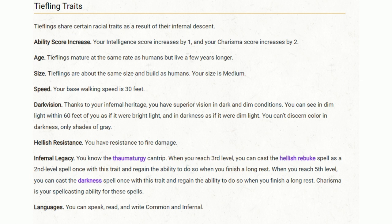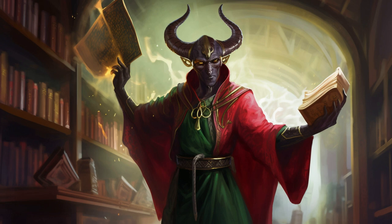Tieflings possess Dark Vision, a testament to their infernal ancestry that allows them to see in dim light as if it were bright, and total darkness as if it were merely dim light. Their infernal heritage isn't just for show — Tieflings are innately resistant to fire damage, a useful perk in any heated situation. They also inherit a unique Infernal Legacy that provides innate spellcasting: the Thaumaturgy cantrip, and as they grow in power, spells like Hellish Rebuke and Darkness. They also speak, read, and write both Common and Infernal languages. There are several Tiefling variants — for instance, while the Asmodeus Tiefling sticks with traditional traits, a Glasya Tiefling swaps out the standard Infernal Legacy for the ability to cast Disguise Self and Invisibility.